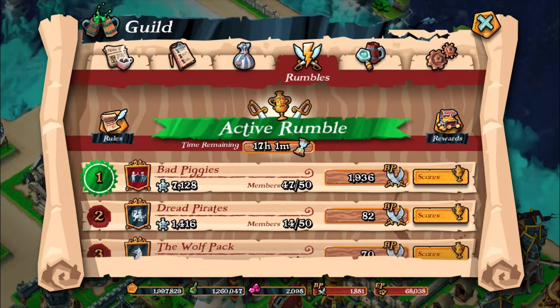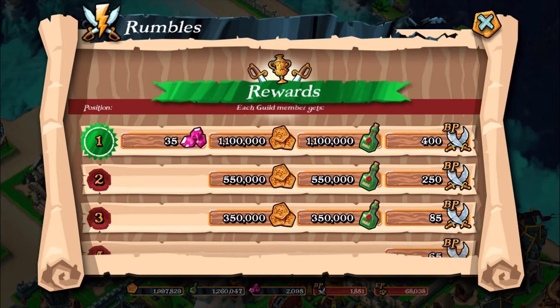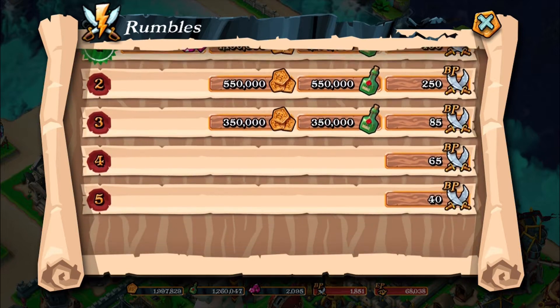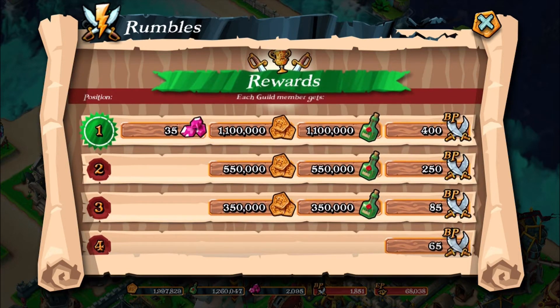There are different awards that you get. You also get battle points as a reward, plus 1.1 million gold and grog, and 35 diamonds. I guess I'm going to have to get used to that, because my guild is no doubt going to be winning a lot in comparison to these other clans, which is quite good. We also get free loot — can't complain about that.